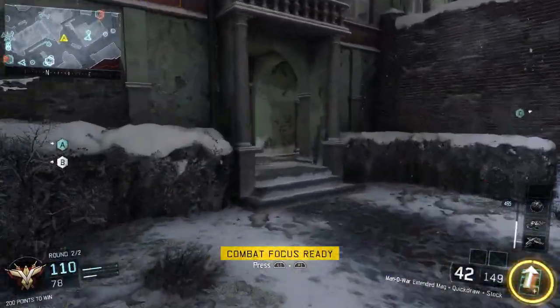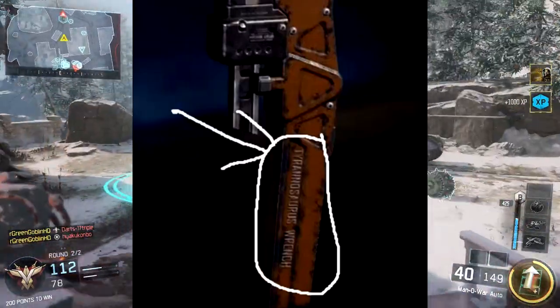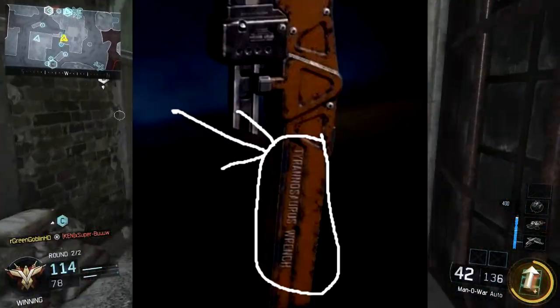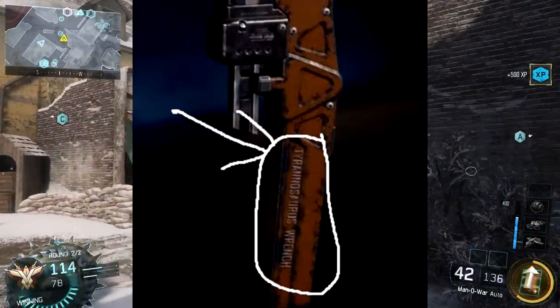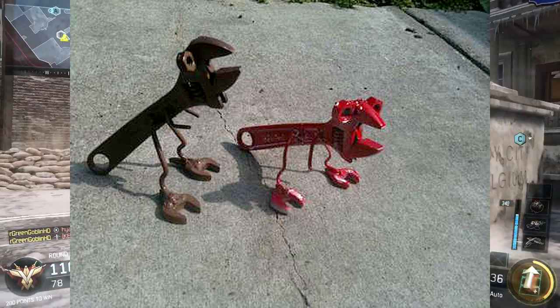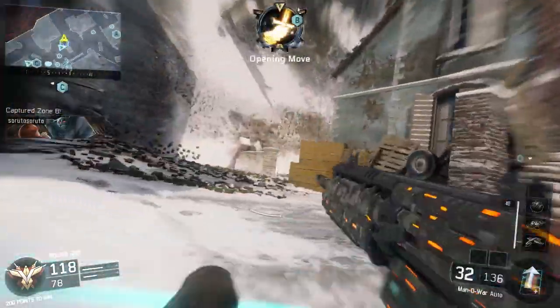First of all I'll show you guys a picture of the wrench. As you guys can see, circled on the wrench it actually says 'Tyrannosaurus Wrench,' and that's pretty cool. It's basically just a joke from Treyarch — Tyrannosaurus Wrench is a popular internet meme where people take wrenches and turn them into looking like T-Rexes. It's pretty funny.